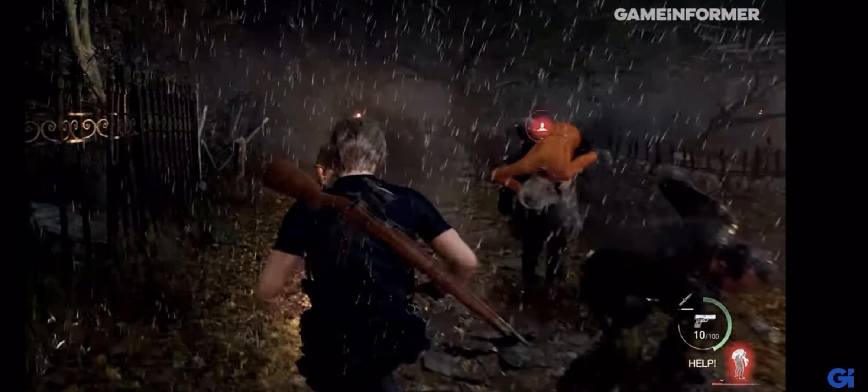We also got to see what it looks like when Ashley gets grabbed — pretty similar to the original, except now there's a little icon over her that lets you know where she is, which is a bit helpful. And it looks like you can just easily come up behind enemies and stab them instead of having to meticulously aim and shoot while making sure you don't hit her. That looks like a great improvement.